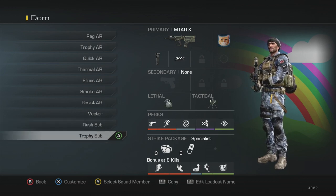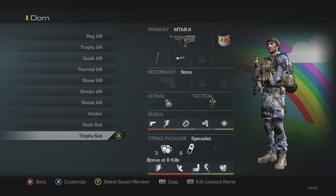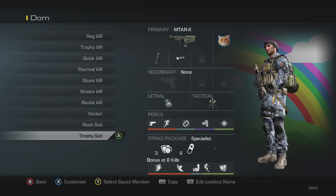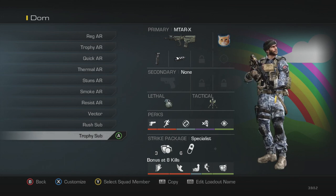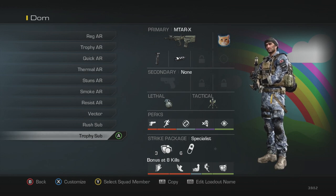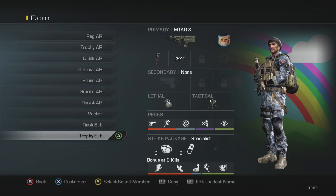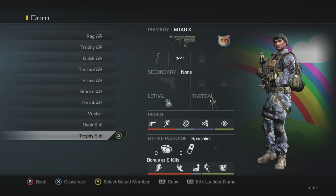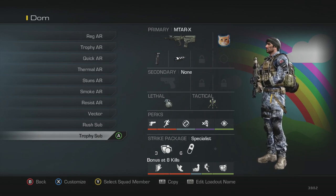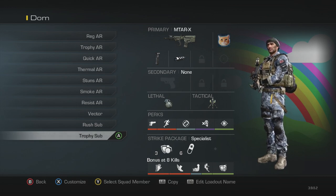My last SMG class is my trophy sub, which you'll see me use on Strike Zone domination because we sometimes run four subs. I've got the MTAR with grip and muzzle brake, a nade and a trophy system, then ready up, marathon, steady aim, dead silence and focus, with blast shield and ICU. I like this one when I'm trying to be a submachine gun slayer — good for setting up in courtyard on Strike Zone, putting a trophy down, throwing a nade over at the bridge or into pro shop, or just throwing a trophy down on a flag and starting to cap it.